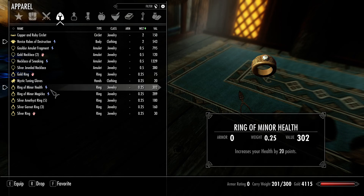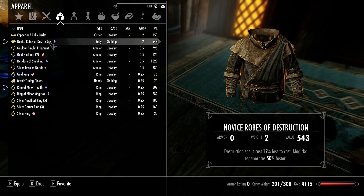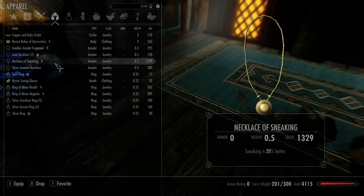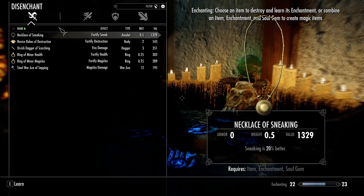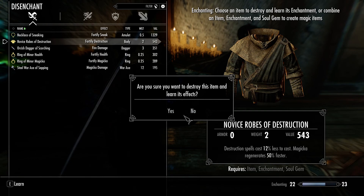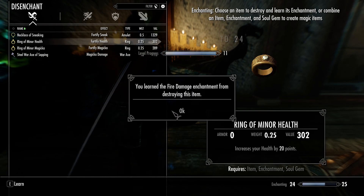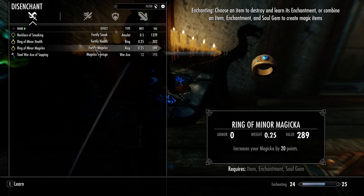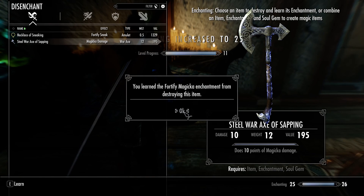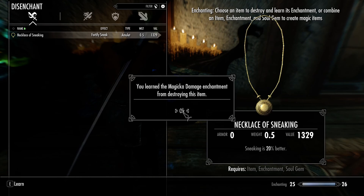Maybe I can disenchant those two things and then enchant the rings again. I wanted to sell the necklace of sneaking - that's seriously a lot of money worth. What do I want to disenchant? Not the necklace of sneaking, but the Novice Robes of Destruction. The orcish dagger of scorching, and the steel war axe of sapping - let's disenchant that. I'm level up again - nice!